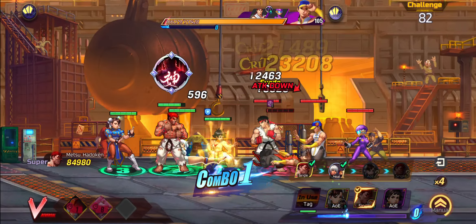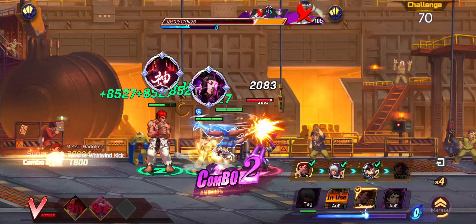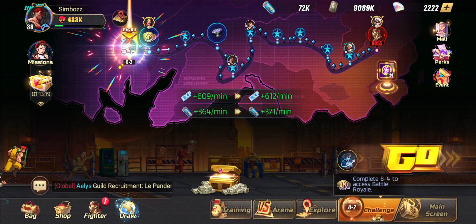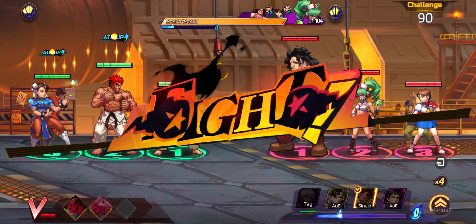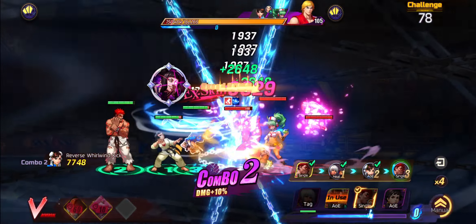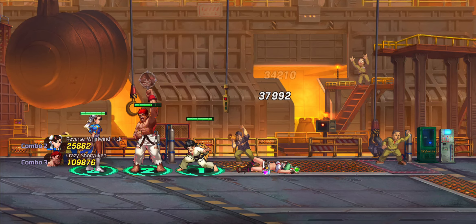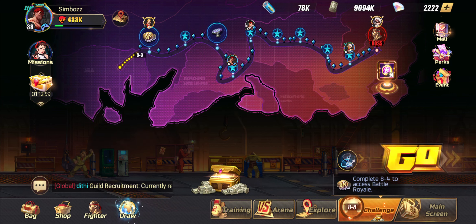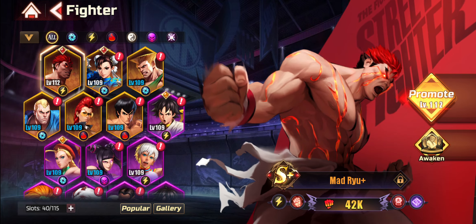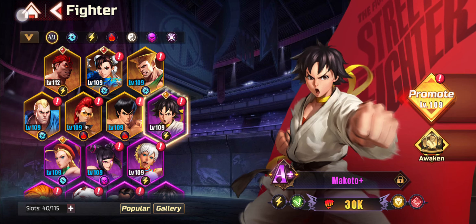I'm at Chapter 8 now, trying to get to 8.4 to unlock the arena mode. My team is making very easy work of those enemies without any problems. I'm at 8.2 now, and this team is the one I'm really confident will take me all the way to Chapter 9. Every character on this team is at least A-plus or S. Mad Ryu is S-plus, Chun-Li is S-plus, Makoto is A-plus, and Elena is also A-plus.